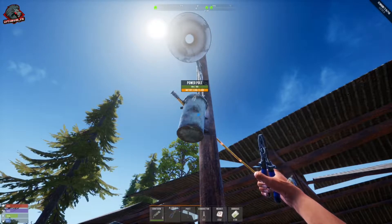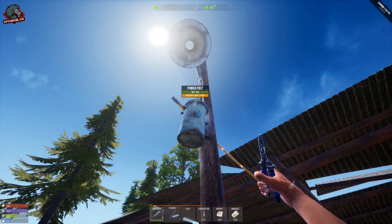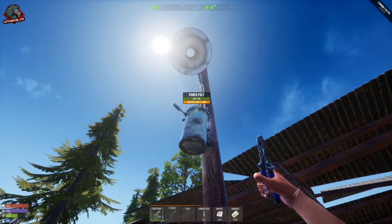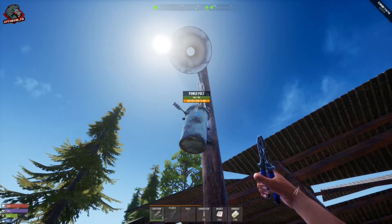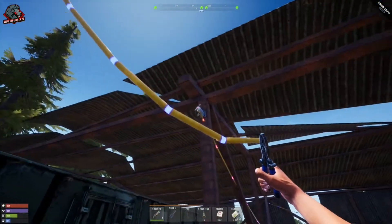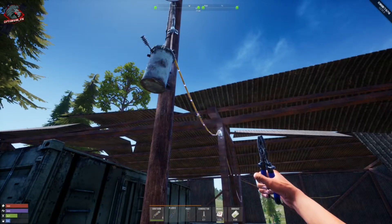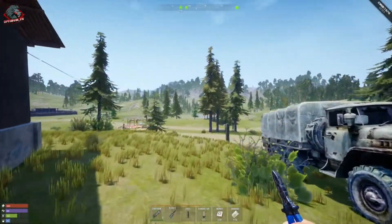An easy way to recharge the power pole: just disconnect the wire and it will start to recharge over time. I've gotten it all the way down to zero, disconnected the wire, and let it build back up. You will lose one wire each time you do this, but it's a good alternative if you're having trouble finding a solar panel, wind generator, or generator frame.